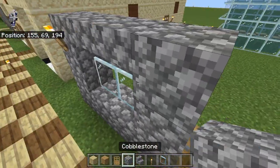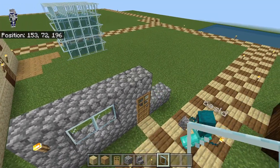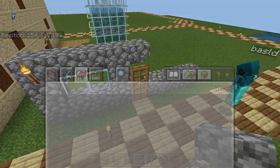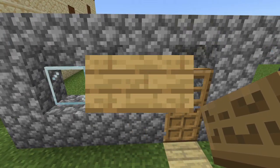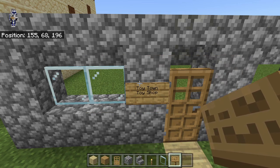If you want to build that other side, you can. Each side is a bit different — for example, one of the windows on that side is broken. Before I forget, we can add the sign: it says 'Toy Town Toy Shop,' just like that.